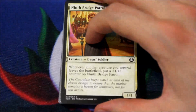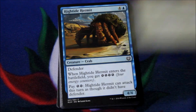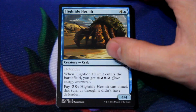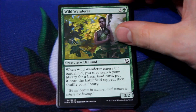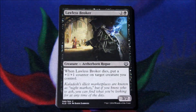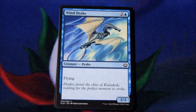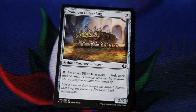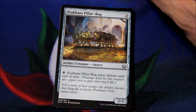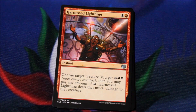I have no idea what's in the set — this is the very first pack I've ever opened, so forgive me. Ninth Bridge Patrol, Highrise Hermit, Built to Smash, Acrobatic Maneuvers, Wild Wanderer, Lawless Broker, Sky Skiff, Windrake, Dhund Operative, Prakhata Pillar-Bug.